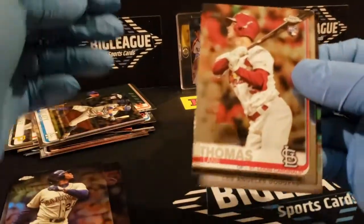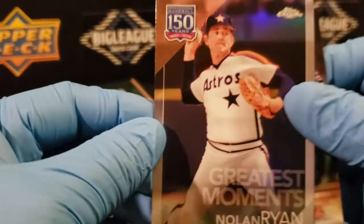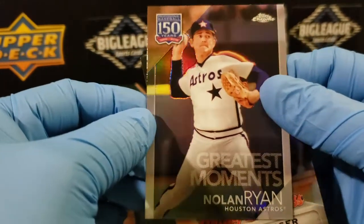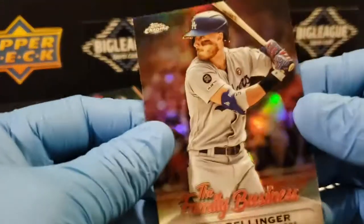Base rookie, there's another Lane Thomas, Nolan Ryan — nice, nice, nice, greatest moments. Oh cool, we got a purple! That's a nice shine to that card.